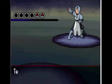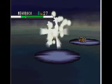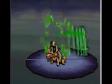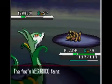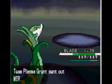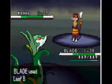A Team Plasma Grunt is going to send out Sand Isle. I'll take him down, and then he's going to have a Maruhog. I'll use Leaf Blade on him as well — probably kill him.